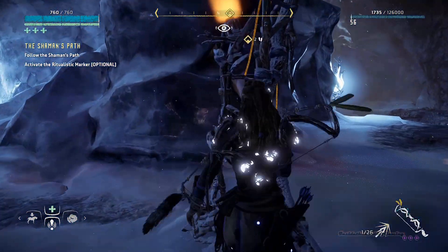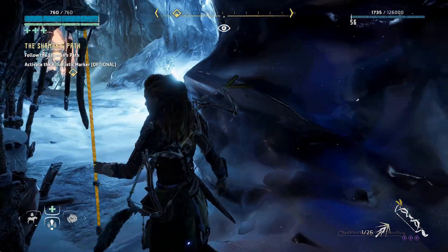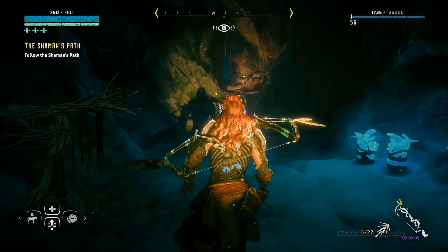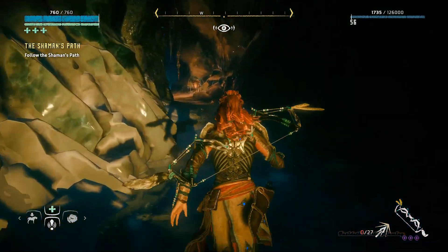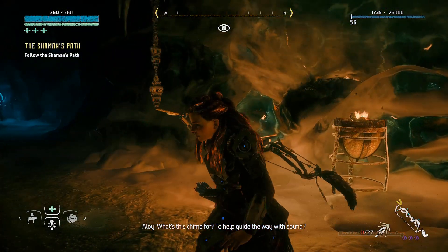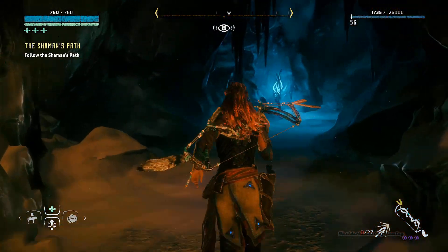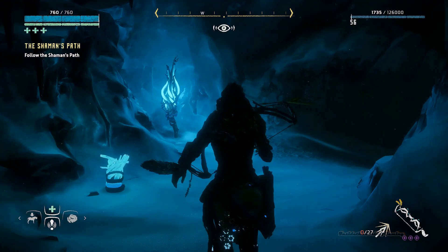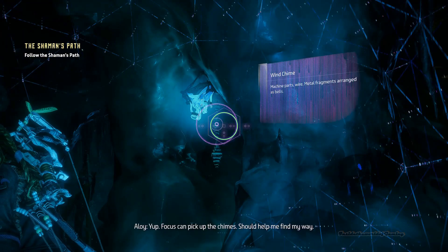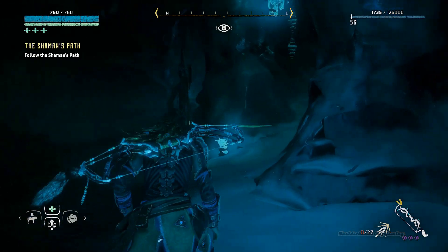What is this? Oh okay, let's activate it. Looks like each marker points to another, going this way. What's this chime for? It helps guide the way with sound. If there's more, maybe my focus can find them. Alright, the focus can pick up the chimes — that should help me find my way. Let's go get that then.